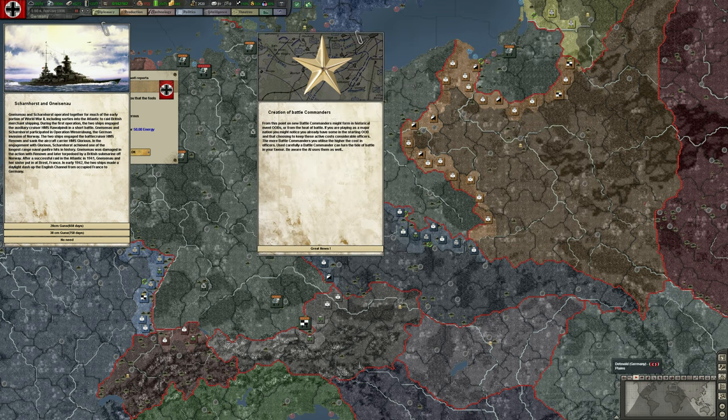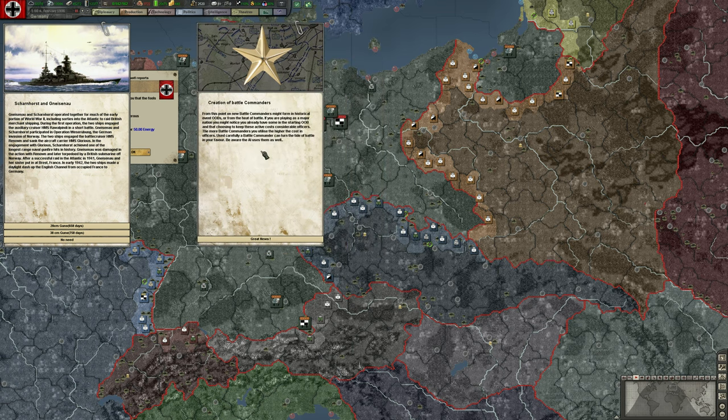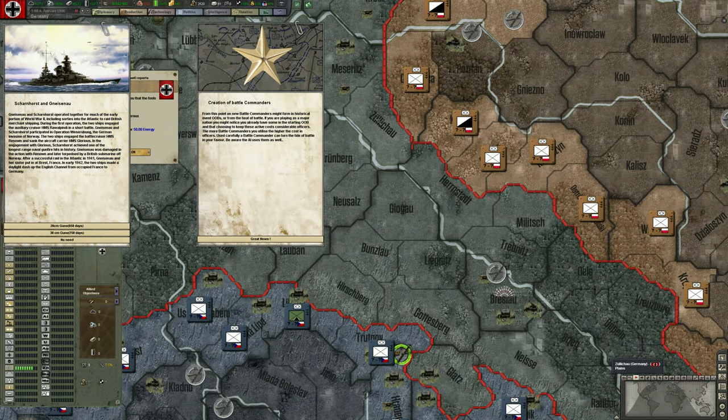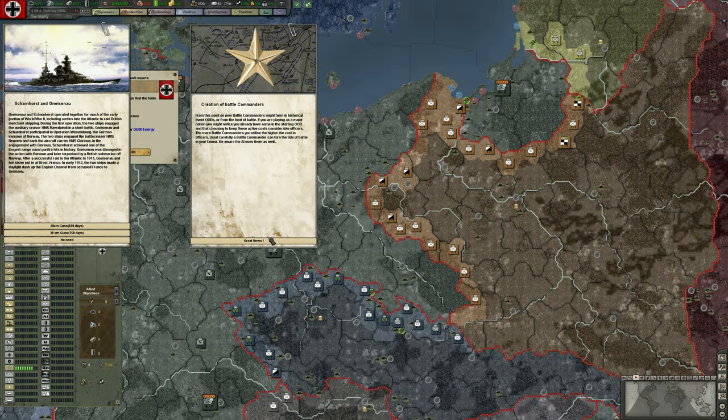Budget reserves means we have extra money, which is always good. Battle commanders are a regiment type for famous commanders like Guderian or Manstein, which we can use in specific circumstances to provide pretty big battle bonuses for a given battle occurring in a given province. I think that can be helpful — we'll get into that more later.